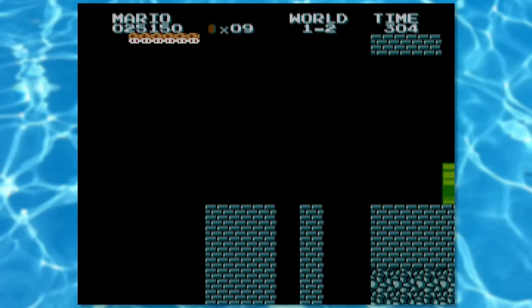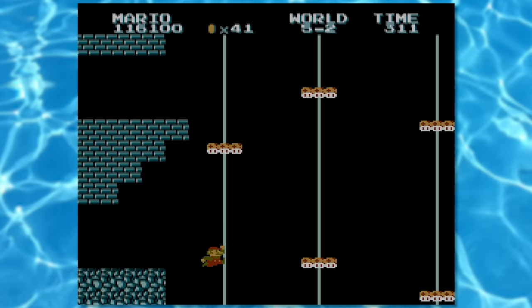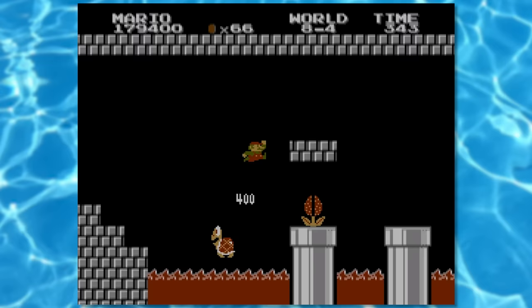Remember that dumbass strategy from last time where in 1-2 I have to go in a very specific pipe? I gotta do that again, but then play all the way to World 5-2. In this level, I have to hit this block to open up a vine and that takes us to World 8. It takes a lot of effort to get to 8-4, but I finally did it!